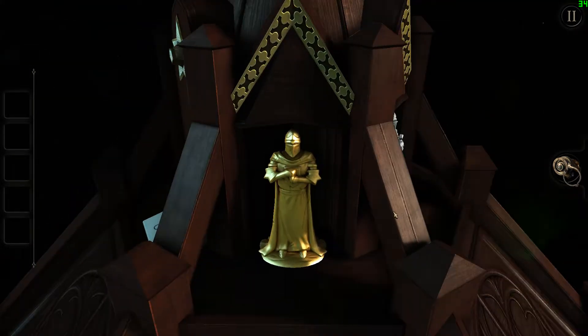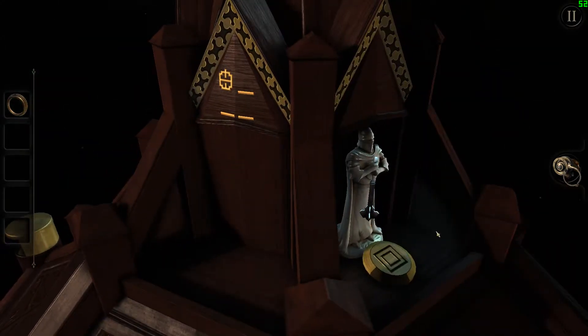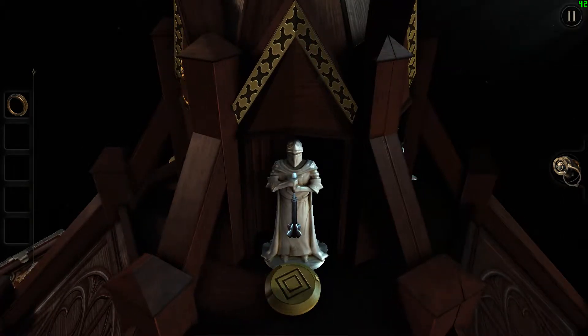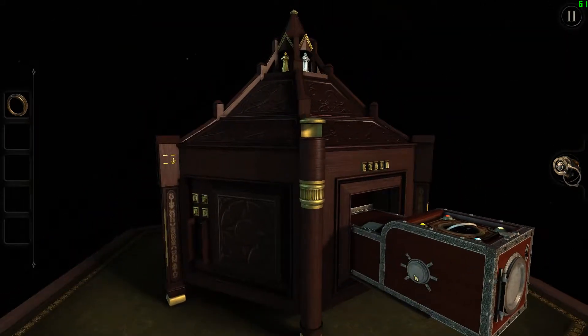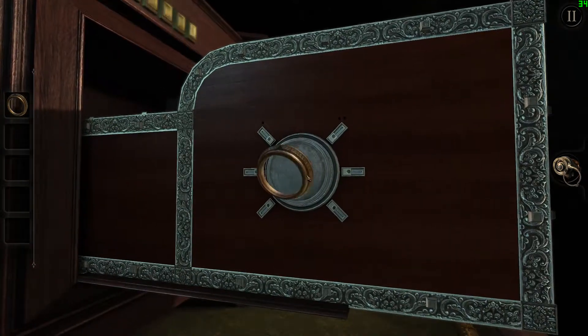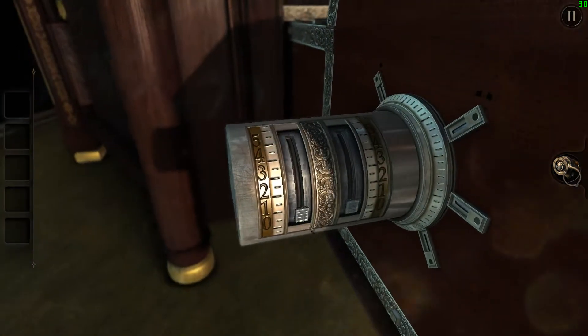Statues — gold. A brass ring with markings around the edge. I know what that is for — that goes on here. Okay, that was easy.